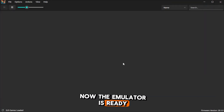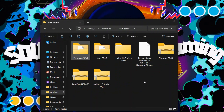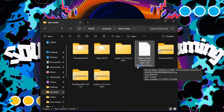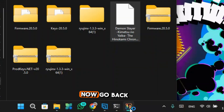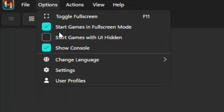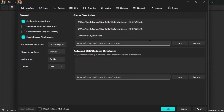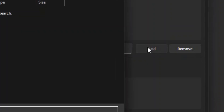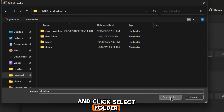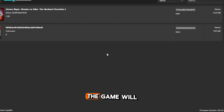Now the emulator is ready. You have to download the game — you'll find all the links in the description. Now go back to Ryujinx, go to options, and open settings. Click add and go to the location where you downloaded the game, then click select folder. Click apply and OK. The game will appear automatically.